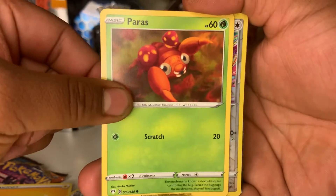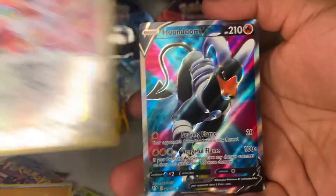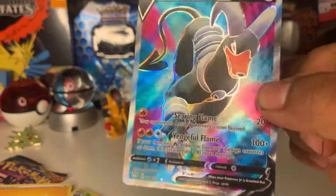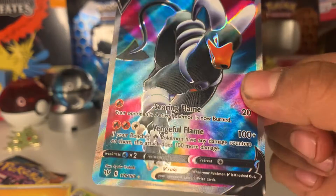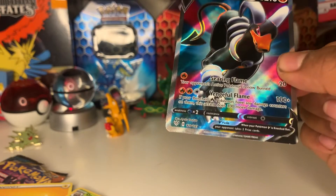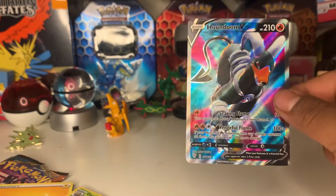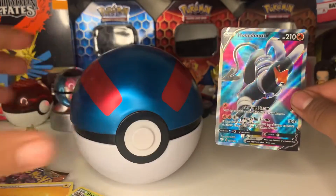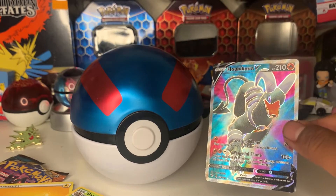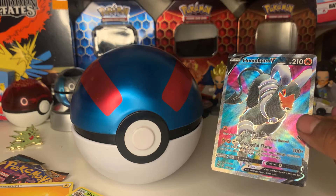Then we have a reverse holo Scorbunny, and our last card is — oh — Houndoom V! Look at that! What a pull! Wow, look at that artwork. There's a pretty cool amount of coloring — some yellow right under it in the middle, purple pinkish-red. It looks like a Great Ball — I have a Great Ball right here. Look at the colorway matching! We caught our Houndoom with the Great Ball.